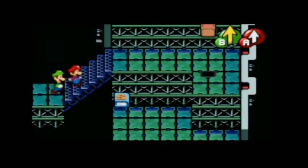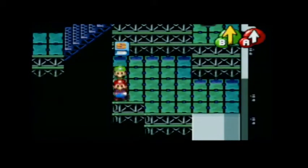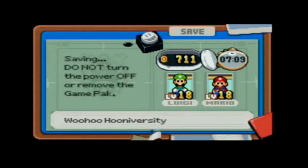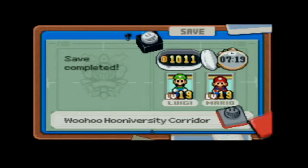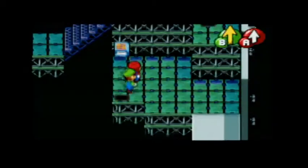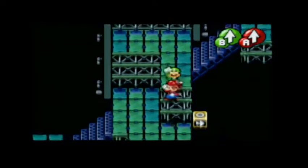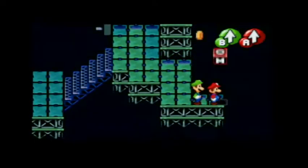Let's go ahead and save it here. We beat Cackletta here at the Hooniversity — not necessarily the Corridor, but the Hooniversity. Pretty cool. That was an intense battle. But hey, we leveled up. Level 19 has never looked so good.